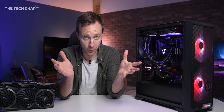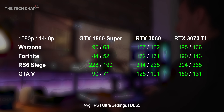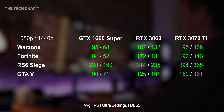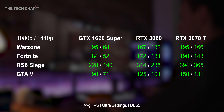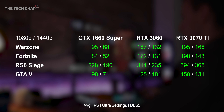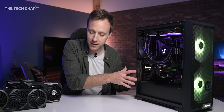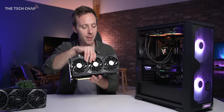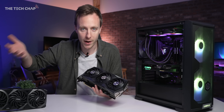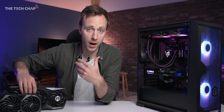To save time, here are all my results from the four games at both 1080p and 1440p with DLSS enabled where supported. To the surprise of absolutely no one, the more expensive, more powerful cards perform better. I reckon if you were going to build a PC like this, the 3060 is probably the best bet in my opinion, but there are a couple of things to think about which will hopefully give you an idea of what card's best.